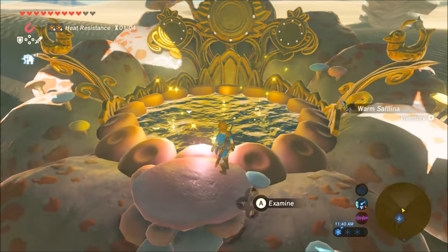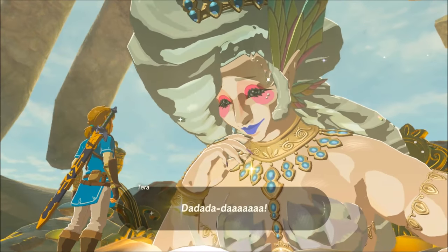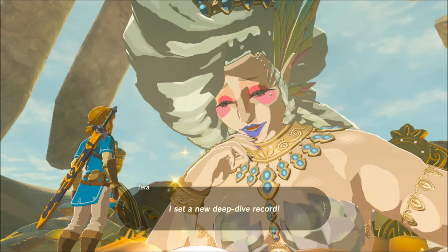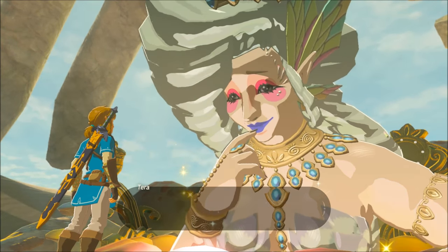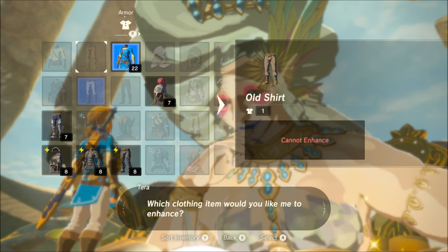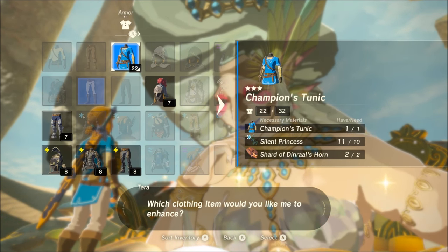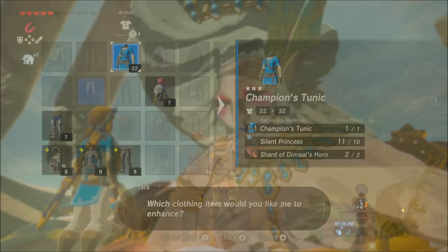Welcome to another video of The Legend of Zelda Breath of the Wild. In this video, I'm going to show you how to completely max out Link's Blue Champion Tunic. It's a little bit of a pain in the ass, not too difficult — it's probably the easiest part to do. You have to get the Silent Princesses, you need 10 of those, and you also need 2 shards of Dinraal's Horn.